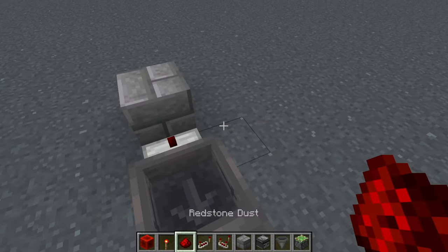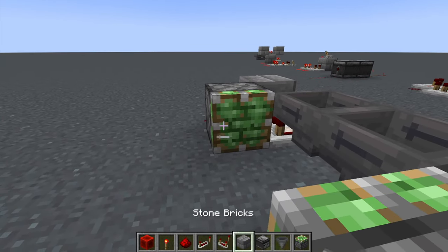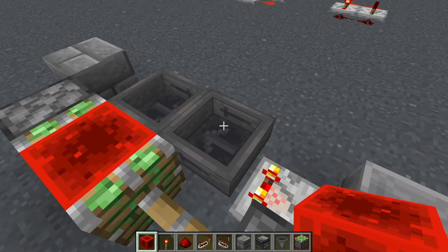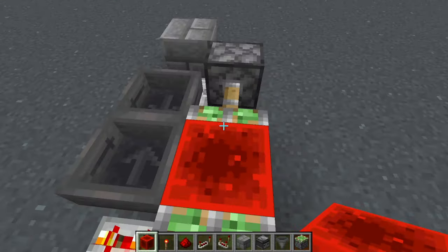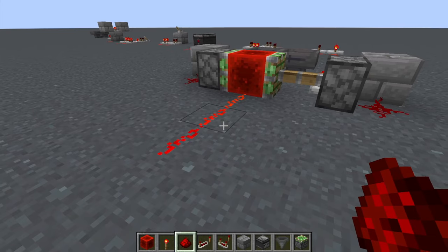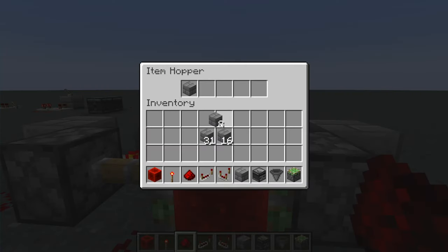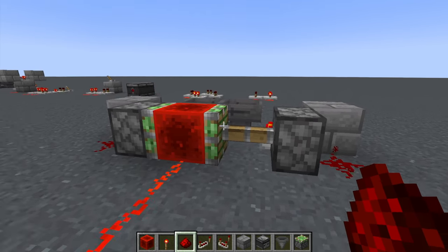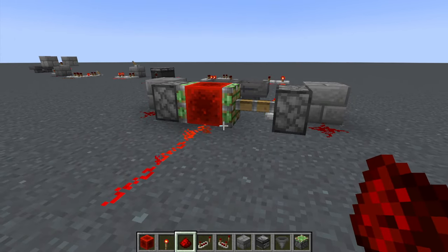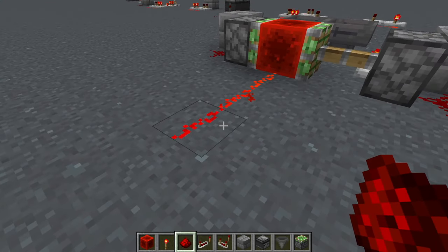Place redstone dust next to the block, a sticky piston facing this way, and a redstone block. After a second you'll see it shoots right out. You can do a line out this way to keep it on, and when it goes back it turns off. You can remove items to make it cycle much quicker. The big benefit is you get a lot more accuracy over how long you want it on versus off.